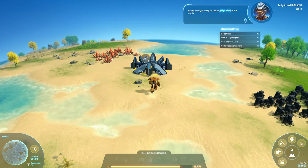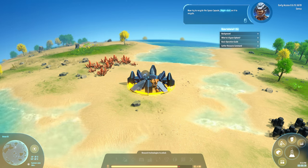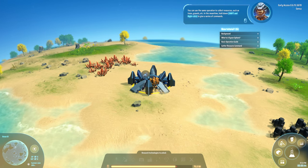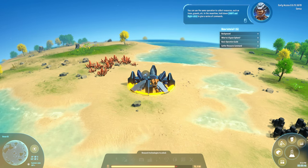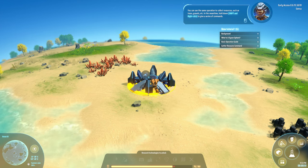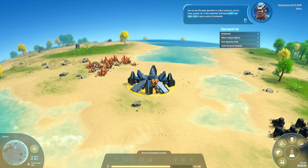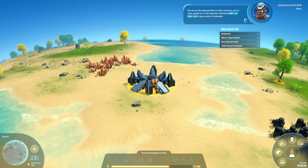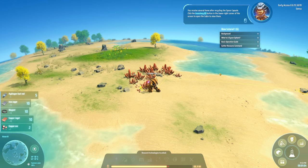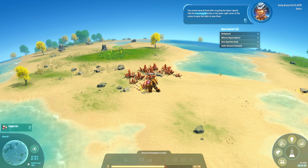Ooh, jump! Let's recycle. You can use the same operation to collect resources such as trees, gravel, etc. in the middle. This takes a long time. Shift and right-click to give a series of commands — oh wow, okay nice, I got it. You receive several items after recycling the space capsule. Click the inventory button in the lower right corner of the screen to open the cabin to view them.